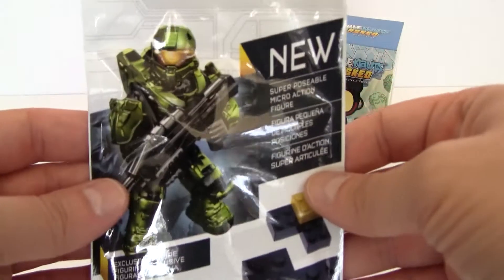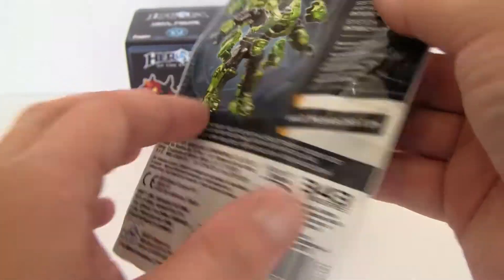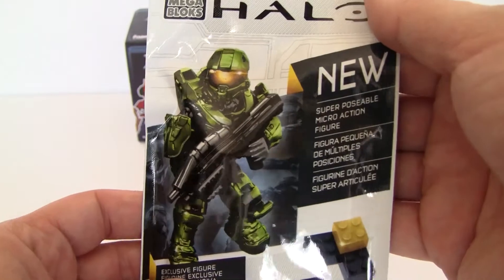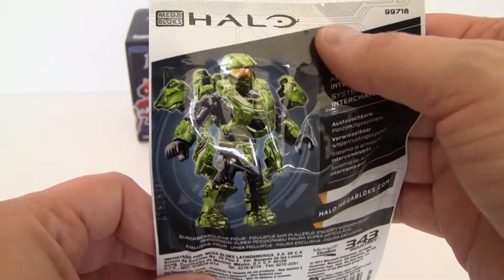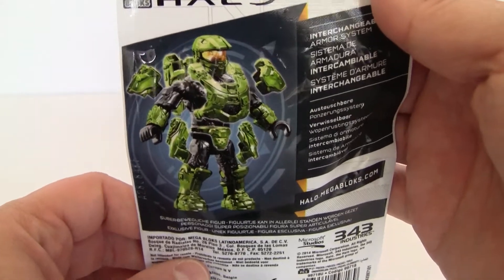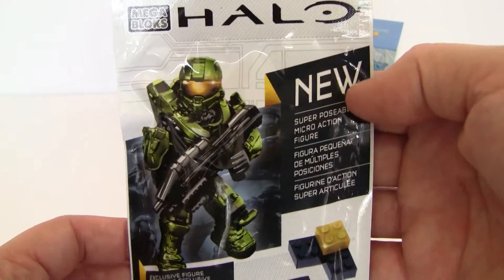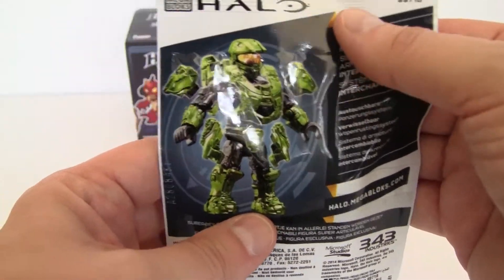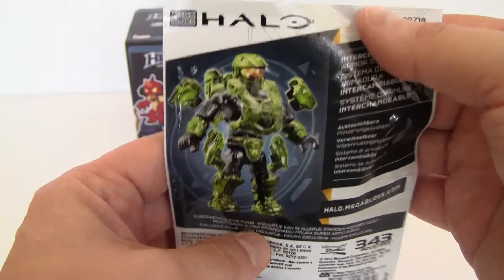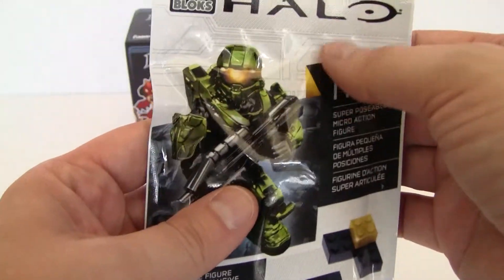Let's open up the Halo figure. I thought these were blind bags so you didn't know what you got, but I think it may just be this one guy. I think the only thing you can get in here might be the Master Chief. I said 'super posable' and accidentally said 'super chief' — it's Master Chief. But he's got a bunch of cool armor that you can put on him, so should be pretty interesting to see.